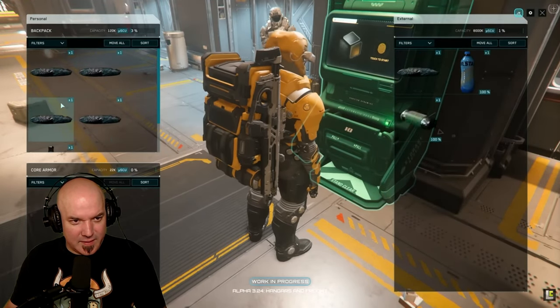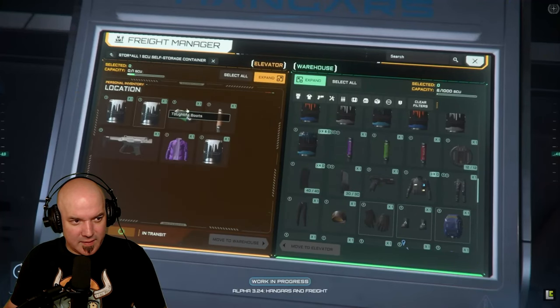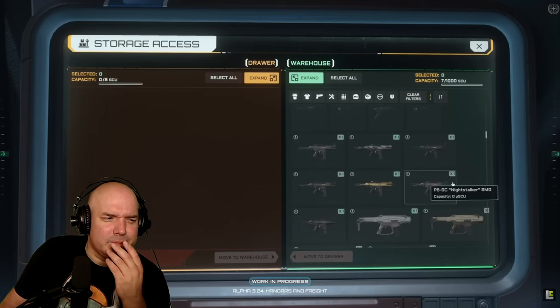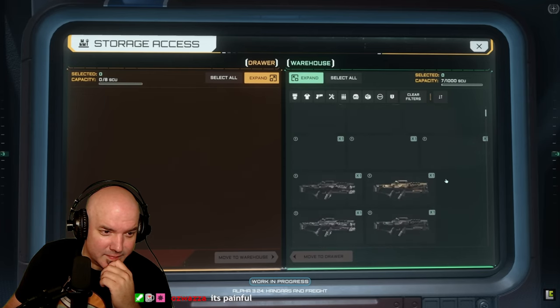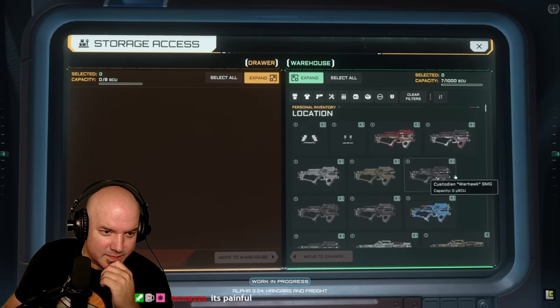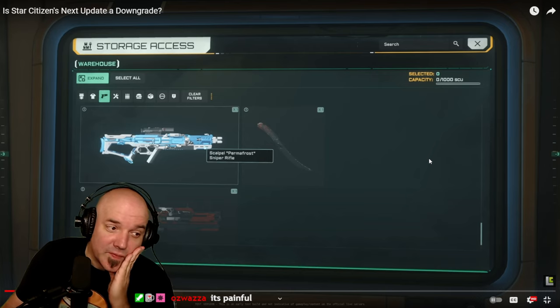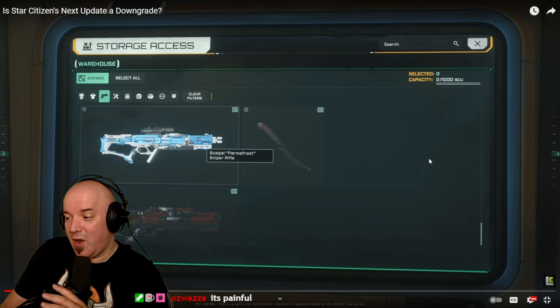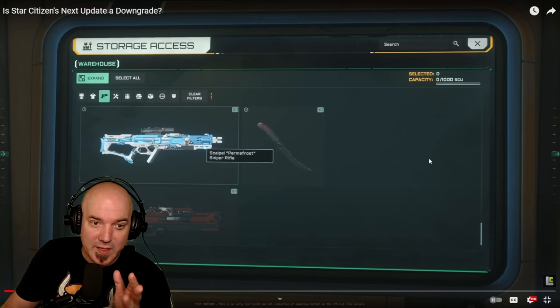The extra step of moving items to a drawer and then to your person is weird and feels like some sort of tech limitation that CIG hasn't been able to solve. It ends up being more than twice as much work as before to equip yourself with gear, especially since a lot of the equipping phase involves trial and error seeing what fits. There's going to be a lot of back and forth with the drawer and your inventory. Adding these steps is going to be a hard one to write off.